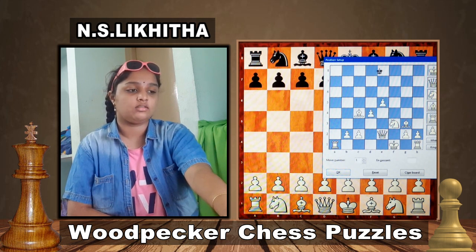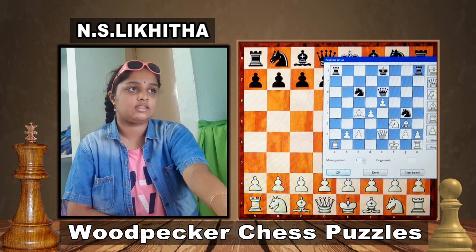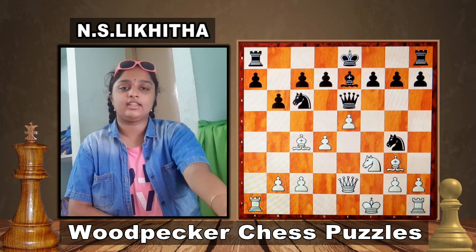Black's King on e8, Rooks on h8 and a8, Knights on c6 and g4, Queen e6, Bishop e7, Pawns on h7, g7, f7, d7, c7, b6 and a7. This is black to play and win. After 10 seconds I will tell you the solution. Think the solution within 10 seconds.